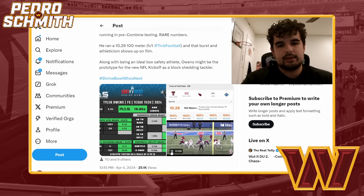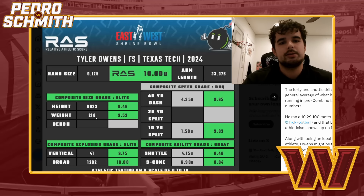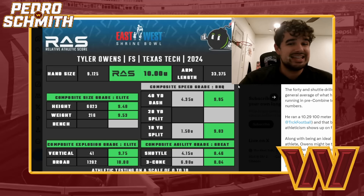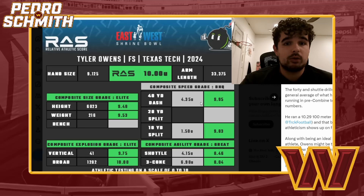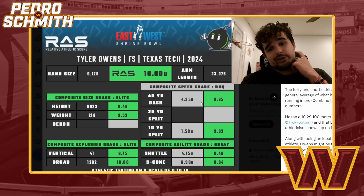This guy's an athletic freak - that was the title of the last video about Tyler Owens. You look at his numbers: he is a little over six foot two, 216 pounds, which is good for safety. Vertical leap is 41 inches, which is insane. His broad jump was very close to a record, like an inch away. His 100 meter is a 10.29, which is very fast. He didn't run the 40, but the projections are right there. He said he would have been faster than Xavier Worthy - like a four-two. That's crazy.